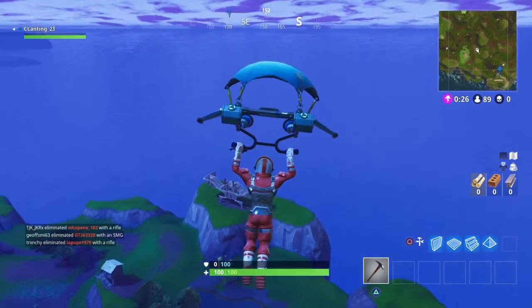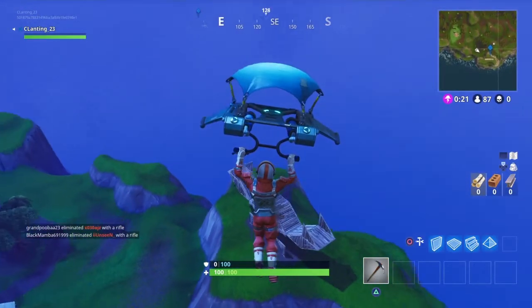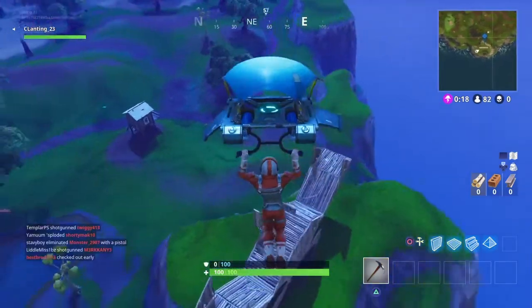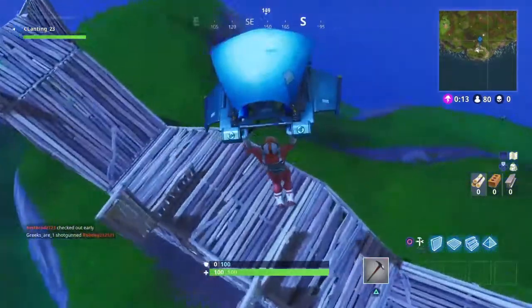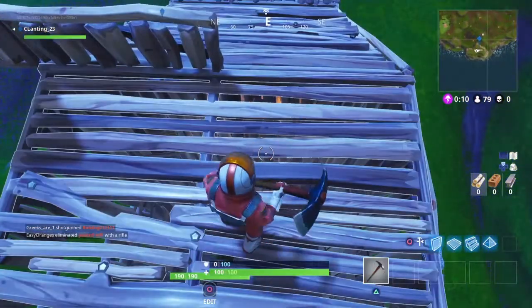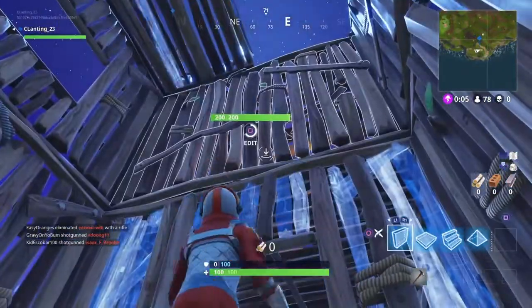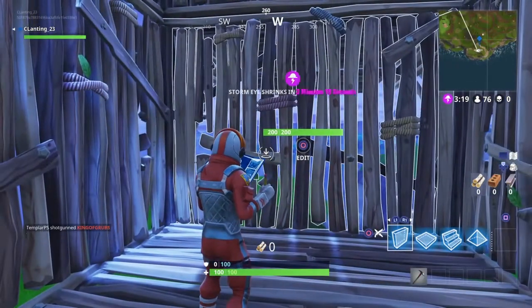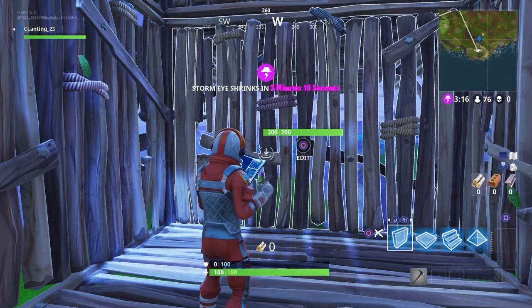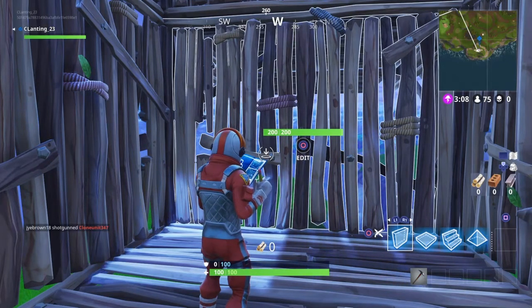Here's the crab right here, located just underneath Moisty Mire. Like I said before, the crab is the coolest design. There's a front view. I love how in all these you can edit them, because they're technically made out of wood. Thank you guys so much for watching this video. I really hope my tips on showing you where the crab, llama, and fox are located were helpful. Please be sure to leave a like on this video, subscribe if you're new, share with your friends if you enjoyed, and I'll see you in the next one.